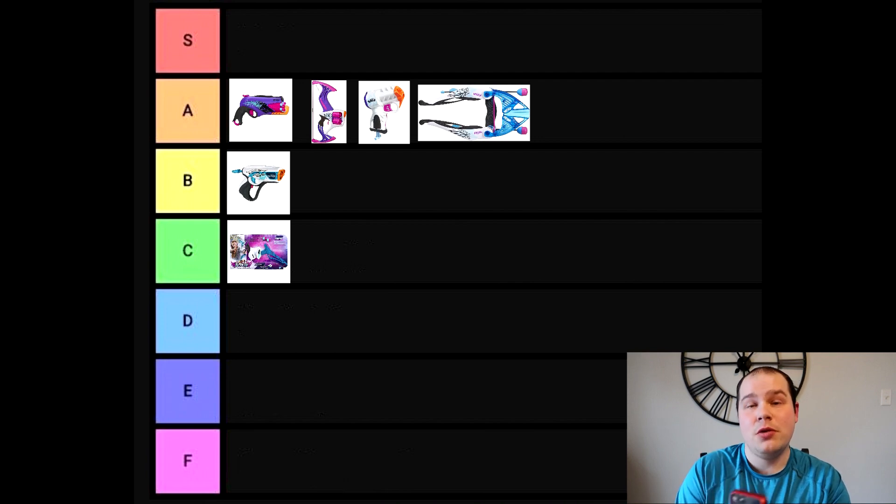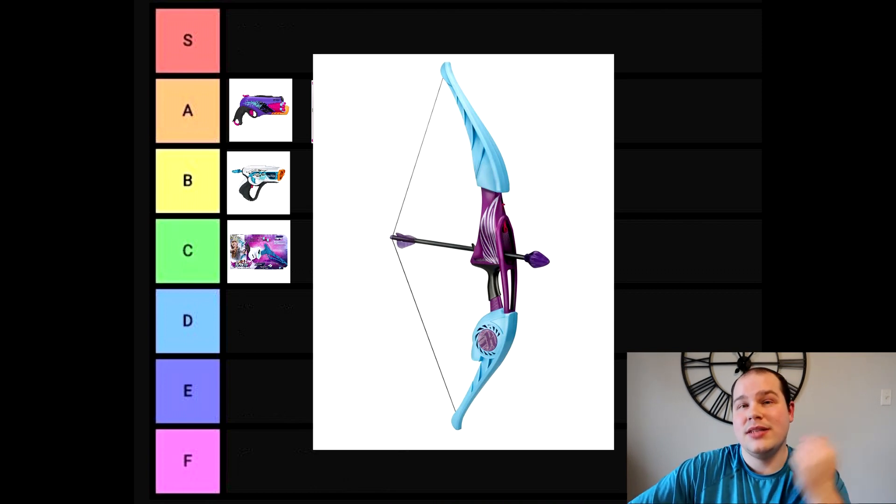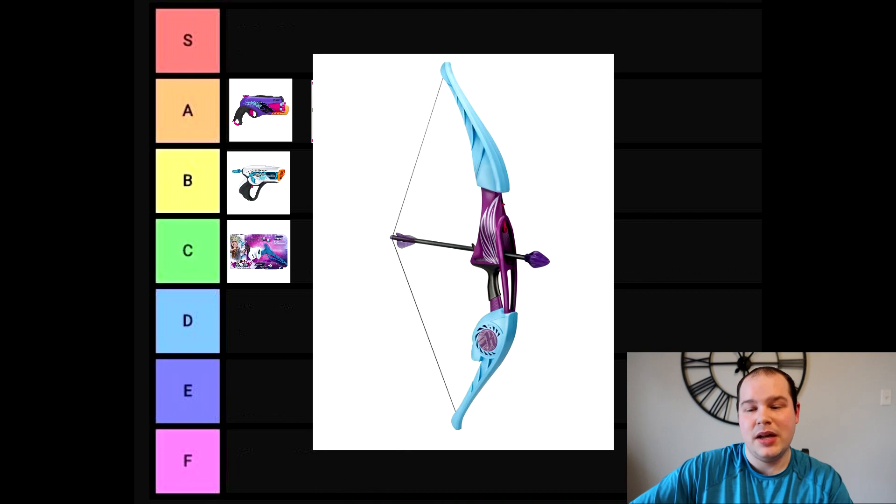Finally, from the original Rebelle line, there's a blaster called the Platinum Bow — yet another compound bow that uses darts. Unfortunately, this blaster never truly saw the light of day. A factory image is the only known evidence of its existence. The series was discontinued in 2018, so the Platinum Bow was scrapped — it never even made it to the beta stage or the marketplace, leaving only concept art and a factory image.